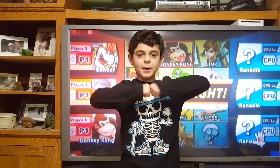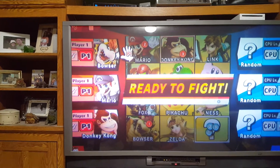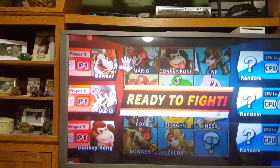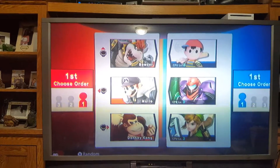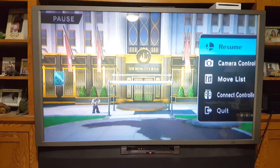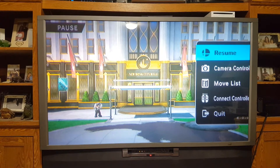Final battle — off camera I was able to unlock Bowser so we're definitely gonna use him. The characters on our team are Black Bowser, Black Mario, and normal Donkey Kong. Looks like we're fighting Ness, Samus, and Link. Okay, sorry about that — I needed to pause for just one second.